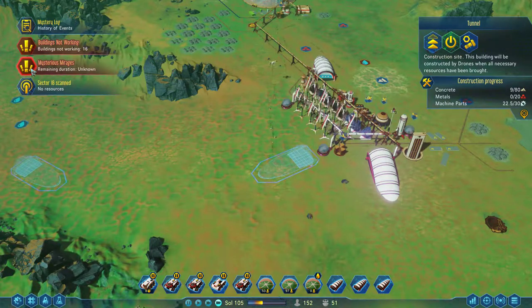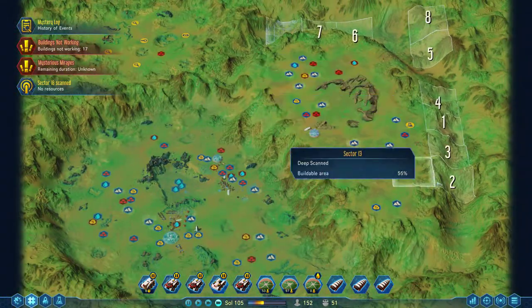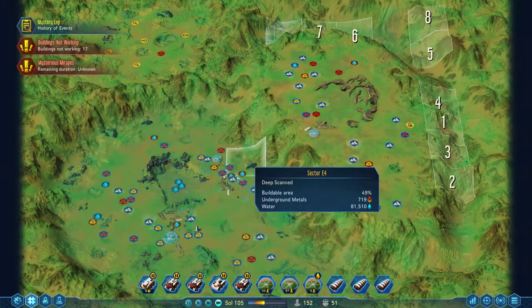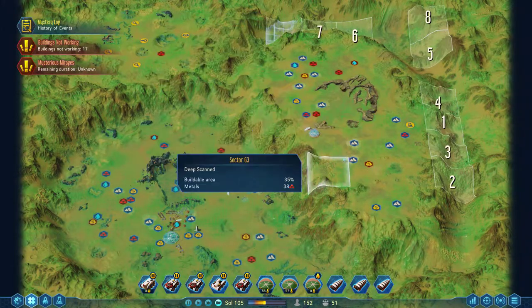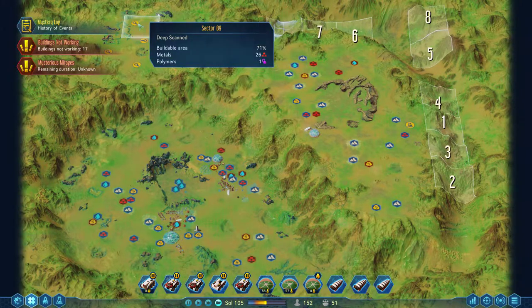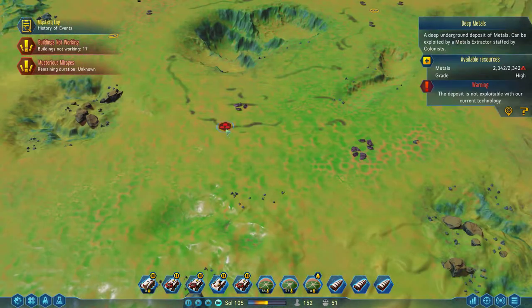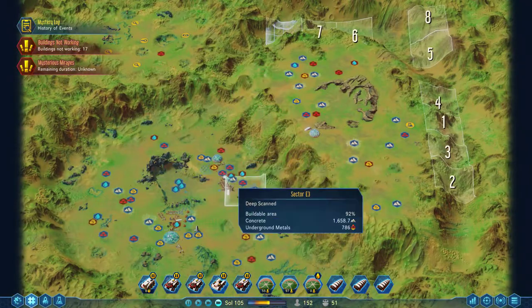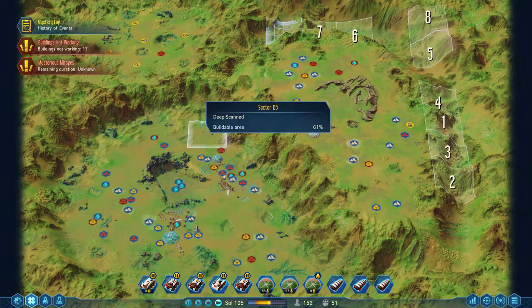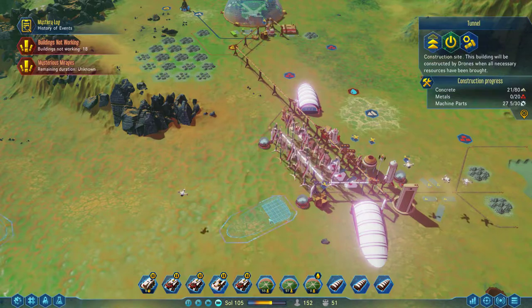Still low on metal. Mysterious mirage — remaining duration unknown. We're still scanning a few sectors — nine more to scan. So everything we know about terrain is mapped. This area just has a deep metal deposit, that's all that's up here, so maybe not worth building up there, but we'll probably put a tunnel up there to get those resources eventually.